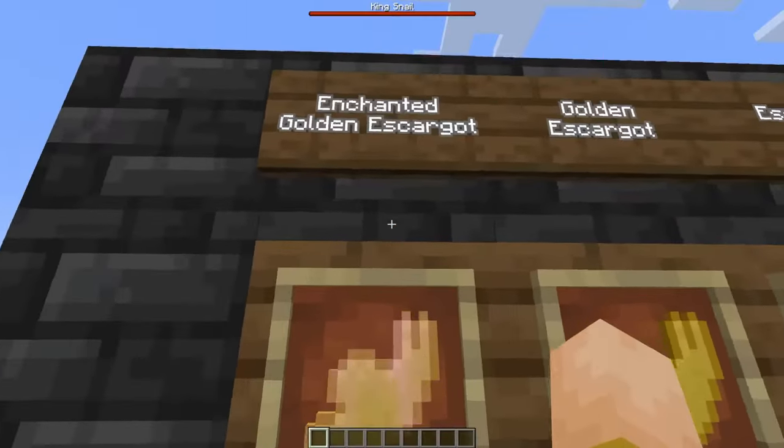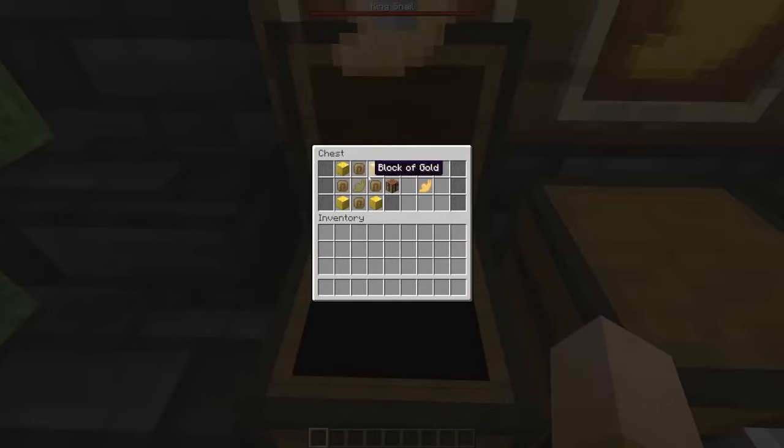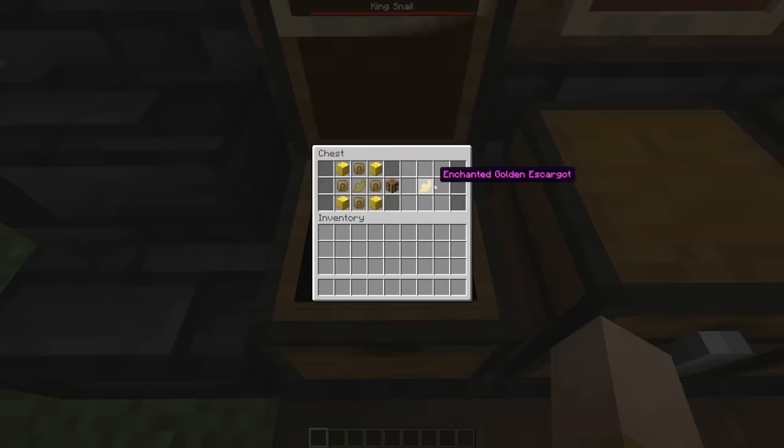Since I was at it, I also made the enchanted golden escargot, which is made with 4 snail shells, 4 blocks of gold, and an escargot. Eating this gives you Resistance 5, which is total damage immunity for 20 seconds. It's a little overpowered, but you're going to need it.